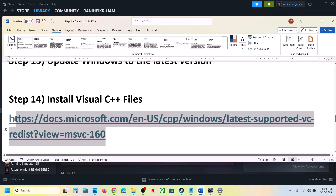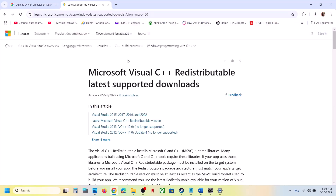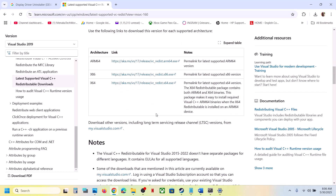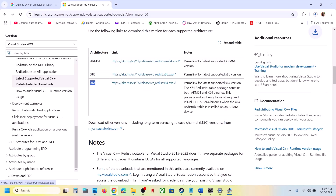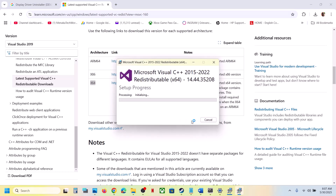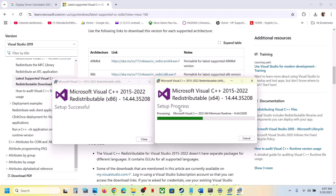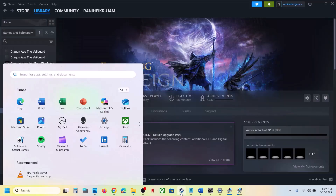The next step is to install Visual C++ files. Copy the link provided in the video description, open it in a browser - it will take you to the Microsoft website. Scroll down and download both the x86 and x64 files. Run each exe file - if you see a Repair option, click Repair; if you see Install, put a check and hit Install, click Yes to allow. Make sure both files are installed, then restart your computer and launch the game.